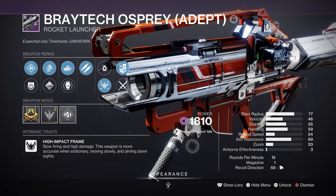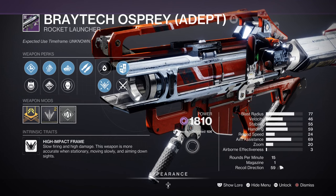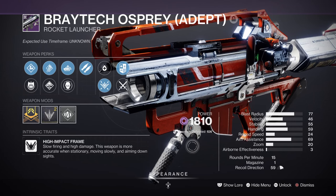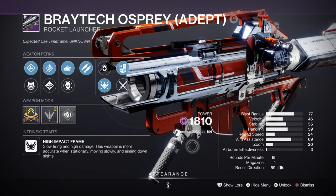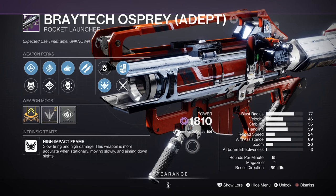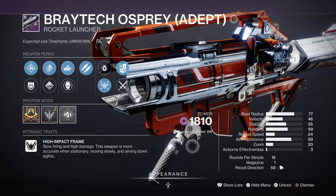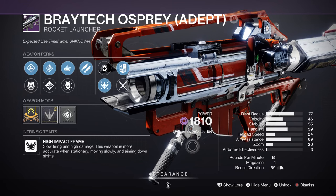For heavy, I have the Braytech Osprey with Bipod and Autoloading Holster, which I believe is the go-to in terms of applying continuous damage for a long time. At first I was going to use a void machine gun so I could apply volatile rounds more consistently, but then I thought I won't be staying in one place for too long. So ultimately it came down to using the Osprey instead, as it has good damage and blast radius, can be fired and forgotten, and gives me the opportunity to test it with other void options too.